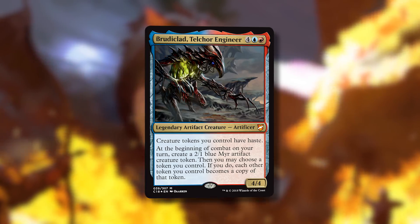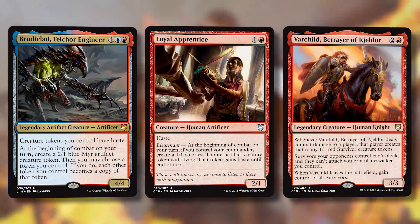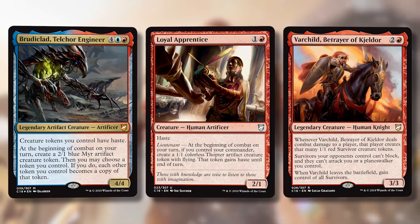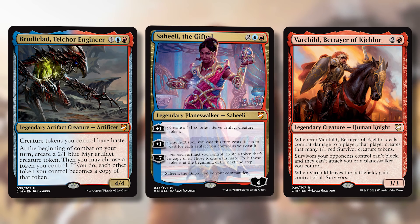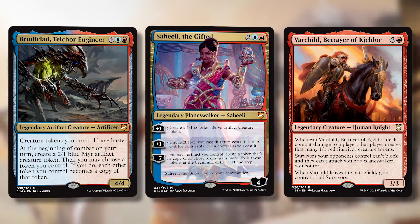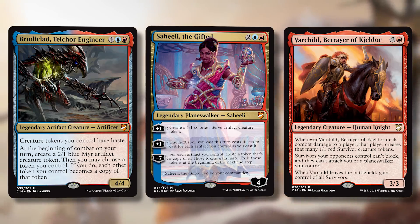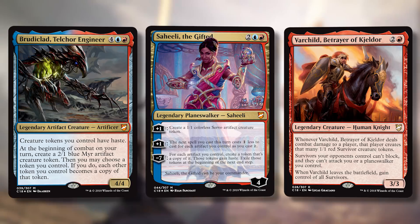For Brudiclad to really shine you need a way to make big tokens. The biggest so far is a 4/4 construct. If you have a bunch of servos from Saheeli, some thopters, then Brudiclad comes out and you make one 4/4, all your tokens turn into 4/4 constructs with haste. Of the nine token makers, only about three or four make big tokens.